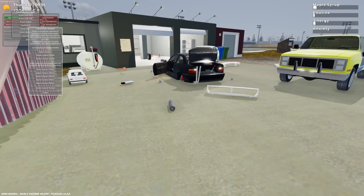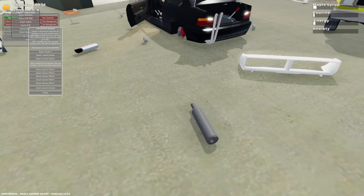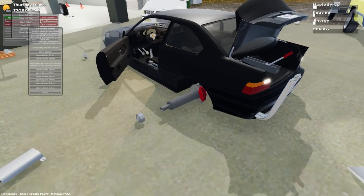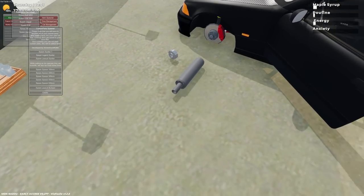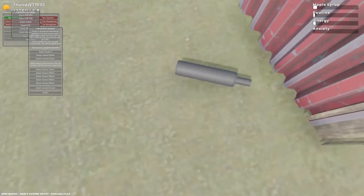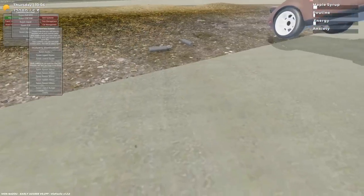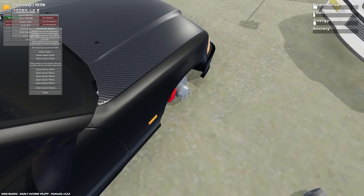I only got one — let me get more. One just bonked me in the head. These look like exhausts — this is not even right. Stick it on — why is this a thing? This is why I had to pull out of the garage because there's no way it would have fit. Can we combine two spacers? I doubt it, but let's try.